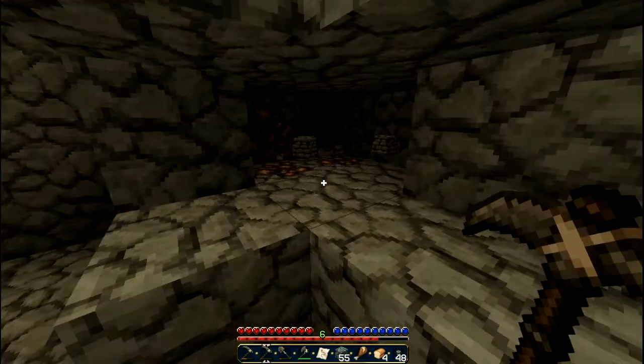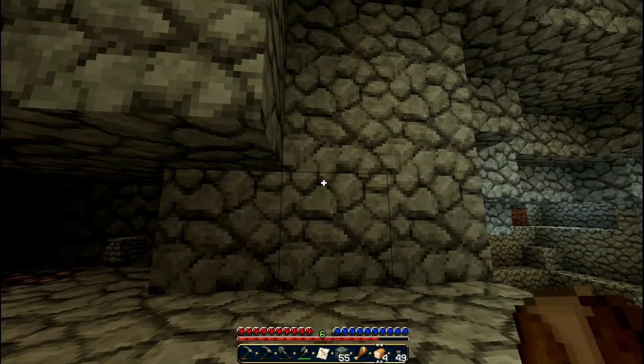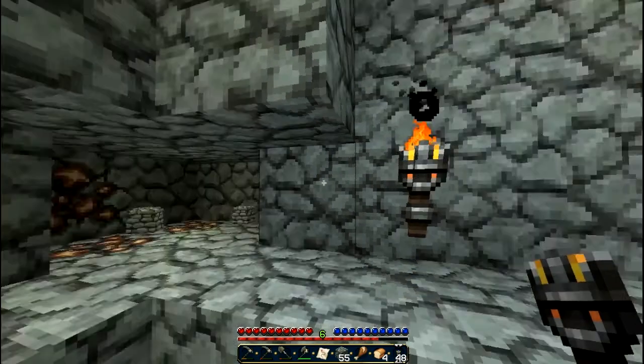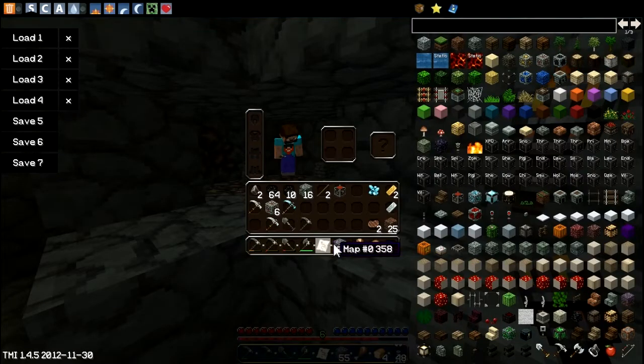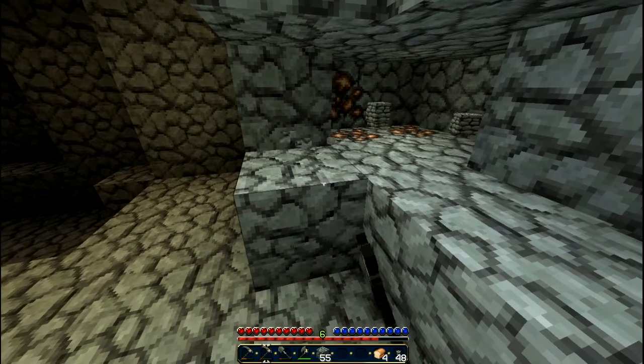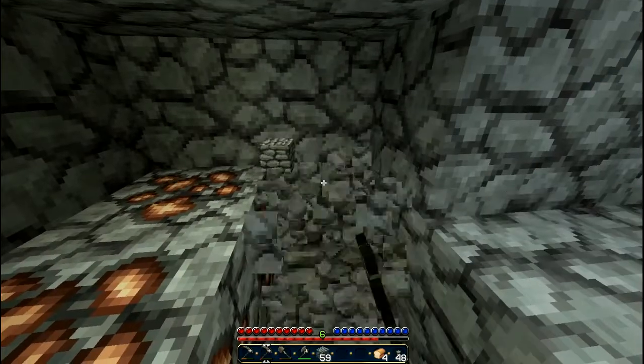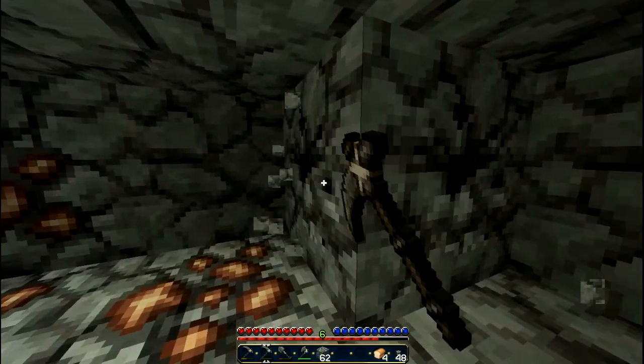Nice, glad we did what we did. Torch — just torch back. Let's store the map. There's some I might need. Let's store the chicken. At least we won't starve out here. Iron pickaxe over here. Stone here. We'll save the diamond one, that's for sure. Let's continue on and get the ore. Now we can start making more iron tools. Let's cut further in here — that must be the tunnel we saw earlier.